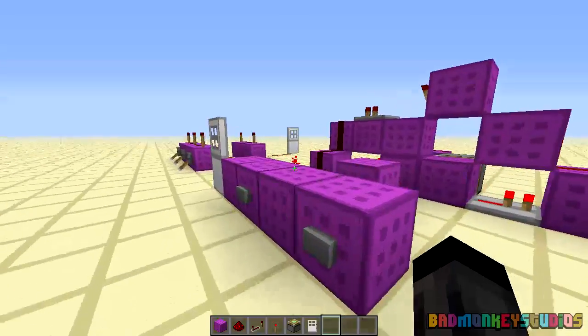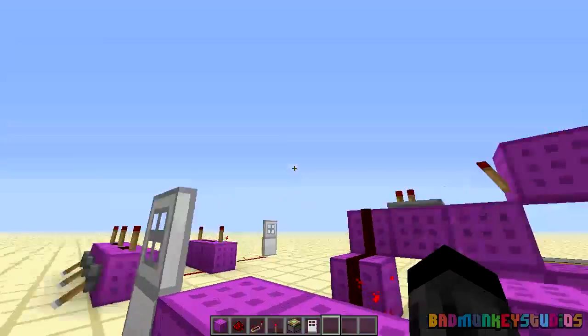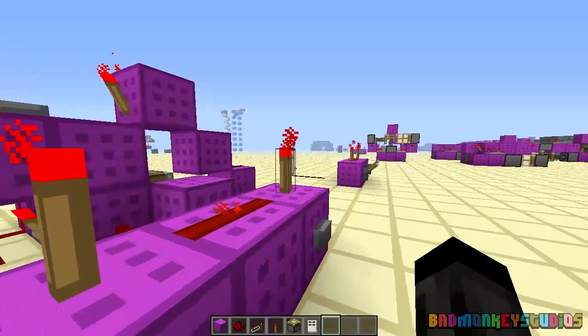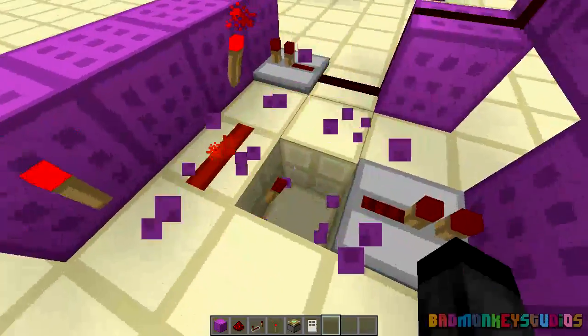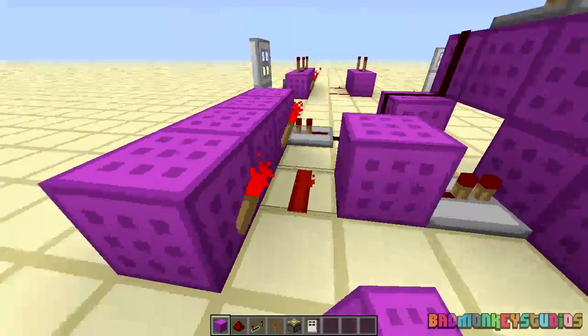This one here is exactly the same, apart from there's no Redstone on top, so you can create a wall around this so it's all flush. And on this one, there are Redstone torches on the top — exactly the same, just a little bit different here. The torch is just placed there, nothing too different going on.